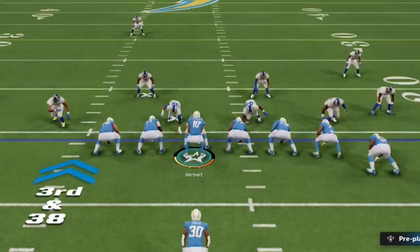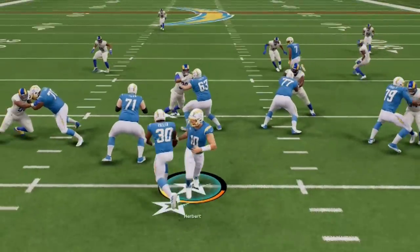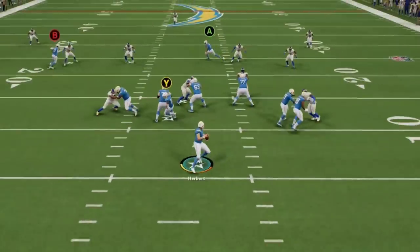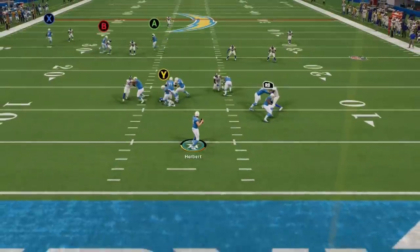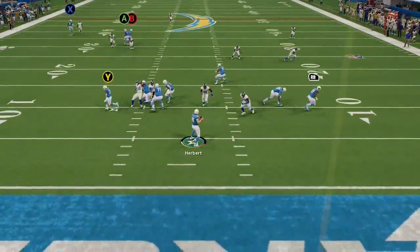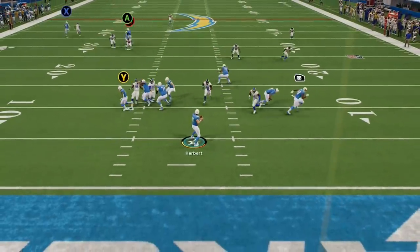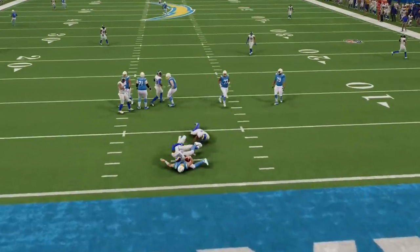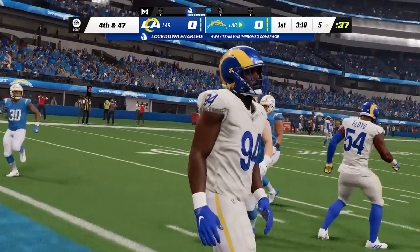The reason for this is simple: play action plays into the play recognition of all defensive players. While the quarterback is going through the play action motion, the defensive linemen do not attack until they see who has the ball. Once they confirm the quarterback has it, they trigger their pass rush moves. That buys you extra time. However, if your opponent guesses pass, that bypasses the entire procedure and sends linemen directly after the quarterback.